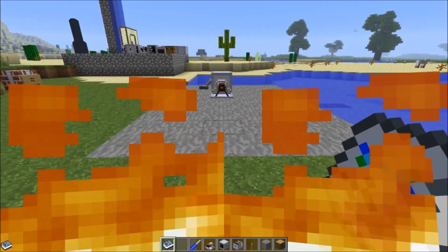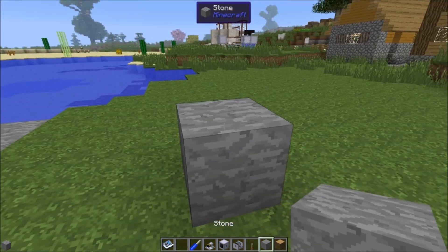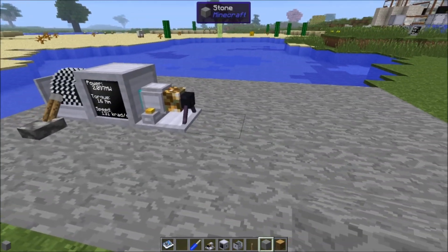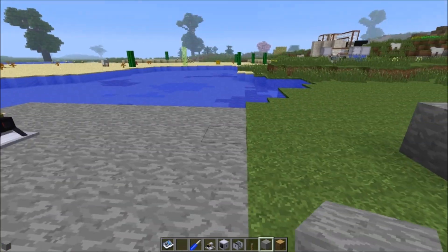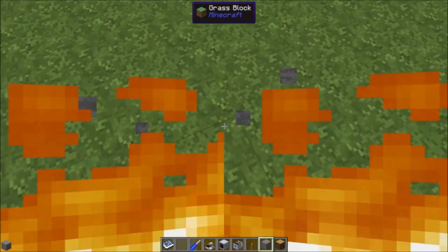Now, you can't tell the heat ray is on until you walk in front of it — and now I'm on fire. With the minimum amount of power, the range ends right here. That is the extent of the range of the heat ray with the minimum amount of power. Counting the blocks: 1, 2, 3, 4, 5, 6, 7, 8, 9 blocks.